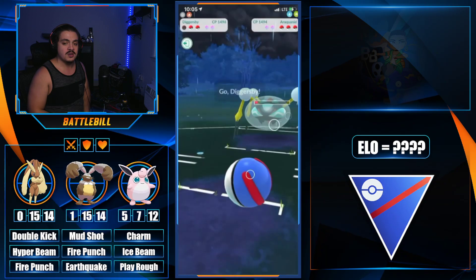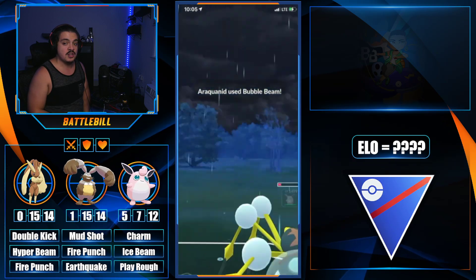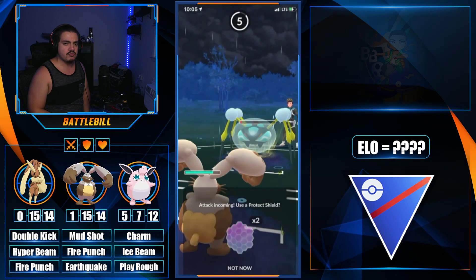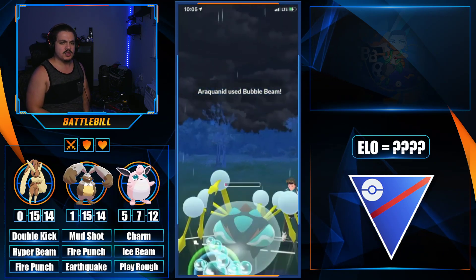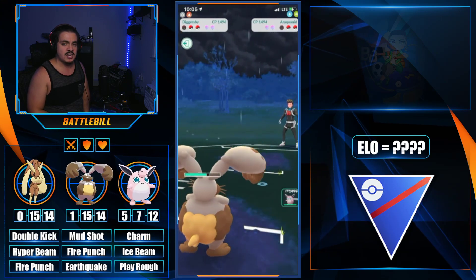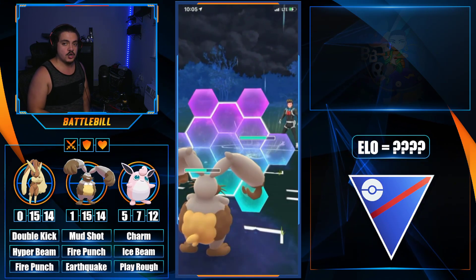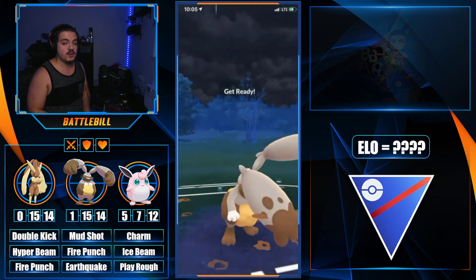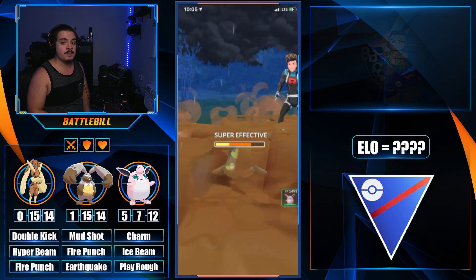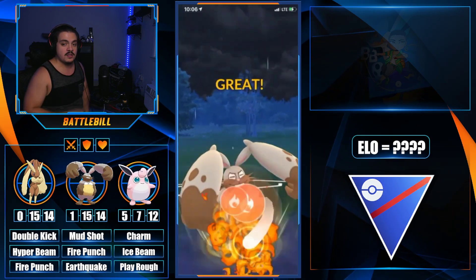We let Lopunny go down and bring in Diggersby to Mud Shot, even though that's also resisted by Araquanid's bug typing. We want to build energy — I'm pretty sure the lead was Galarian Stunfisk. We commit to a full Mud Shot farm down, then they come back in with Galarian Stunfisk and throw a charge move, which we shield to preserve Diggersby in this matchup despite the double attack debuff.